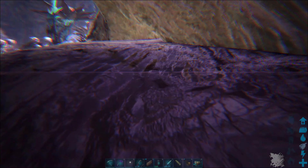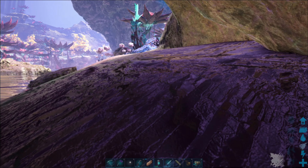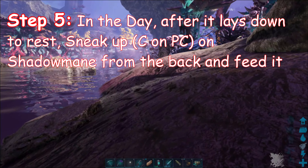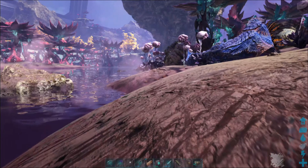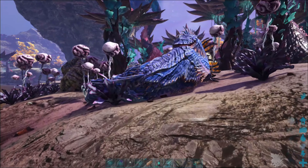Go around the corner and get out of the water. Make sure you're still crouched because when you hit the water, you stand up. That's the C key for crouch on PC — I don't know what it is on Xbox or PlayStation. Just sneak up behind it and try to stay around its backside, in the middle of its back, so it doesn't see you.